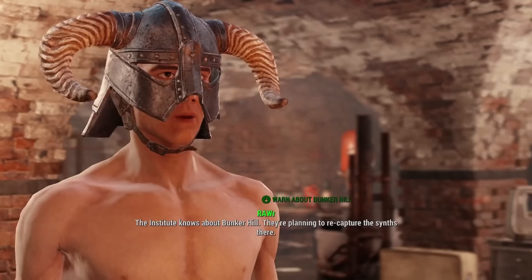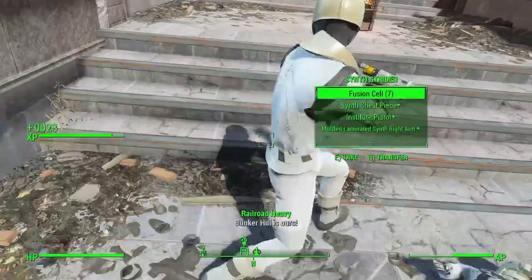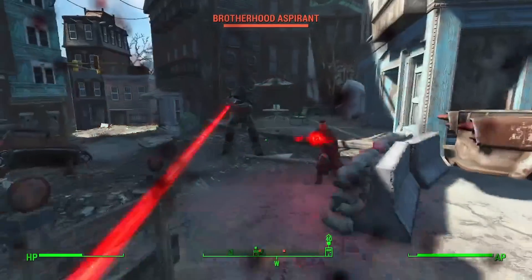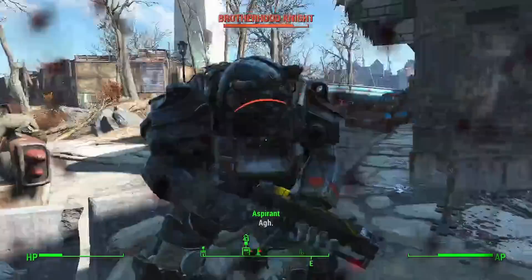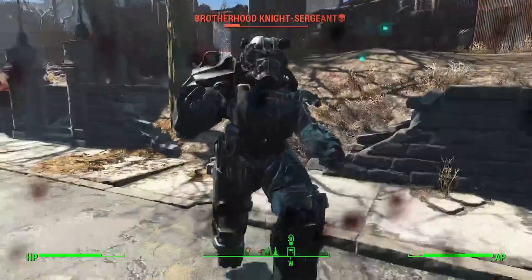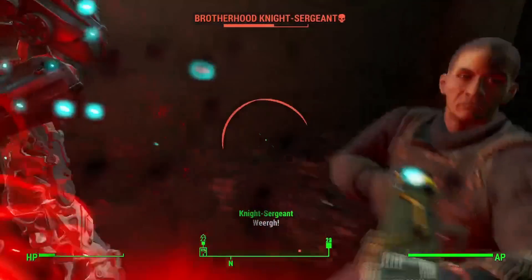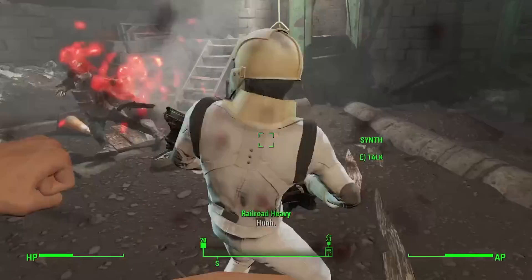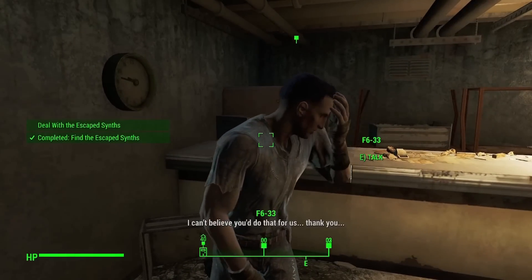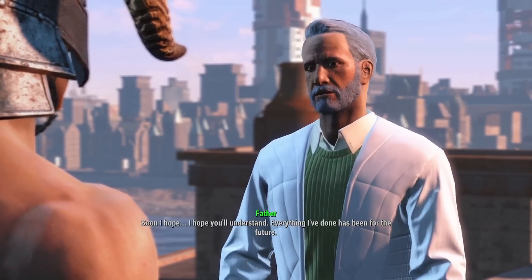Next up was the Battle of Bunker Hill. I spoke to Desdemona to cover my ass in this assault and got to work cutting friend and foe alike. This is where I learned that the Brotherhood of Steel was going to be my biggest adversary yet — between their power armor soaking up multiple attacks from my sword and their laser weapons laughing at my naked body, I had to be strategic, running and hiding until I got my opportunity. Inside Bunker Hill I found some synths in the basement and let them all go to please the Railroad. Father was pissed about this, but this is what happens when you're trying to please two completely opposite factions at the same time.